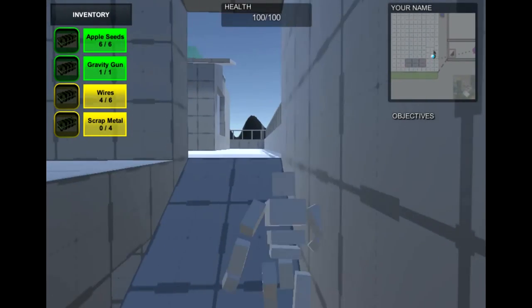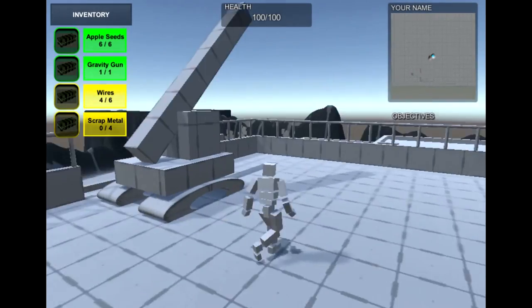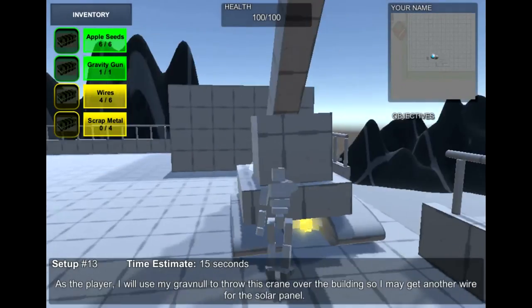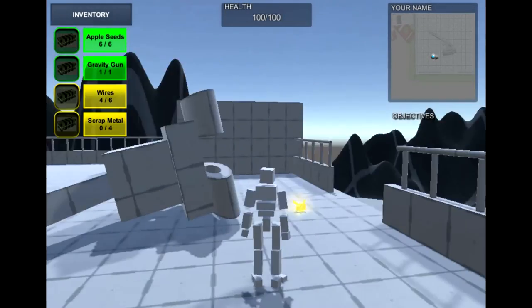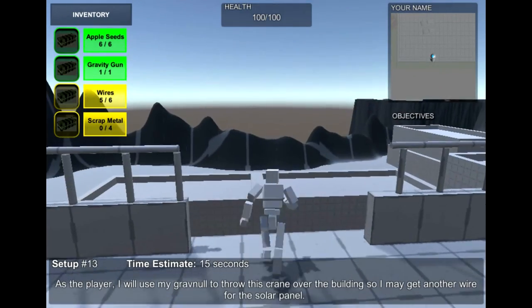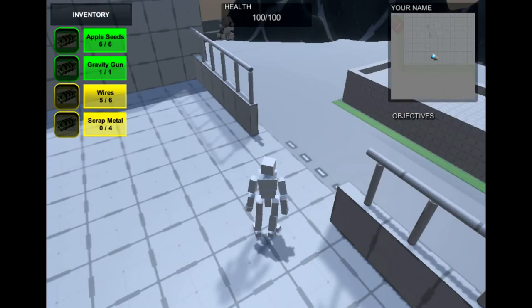I'm going to go up the stairs and collect our last couple of little pieces. The crane's in the way, so we're going to knock that over — a ridiculously heavy crane. I made it so that the player cannot fall out of this area right here, but everything else can, for obvious reasons.